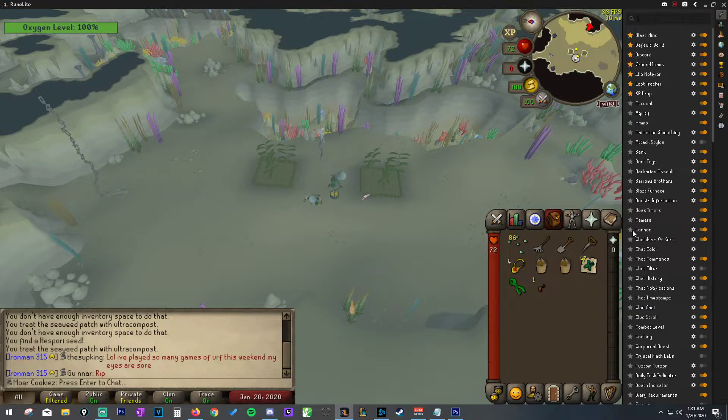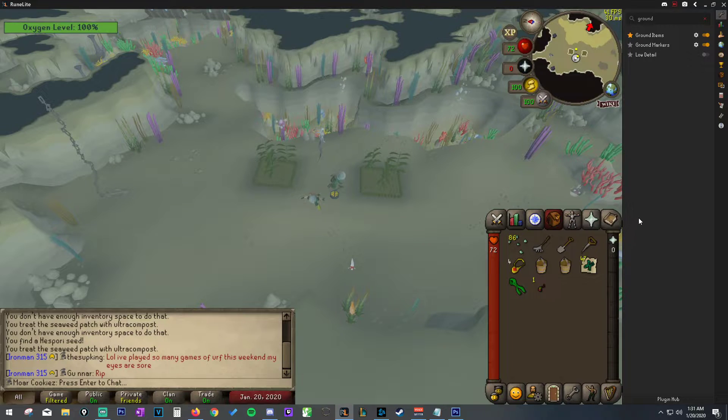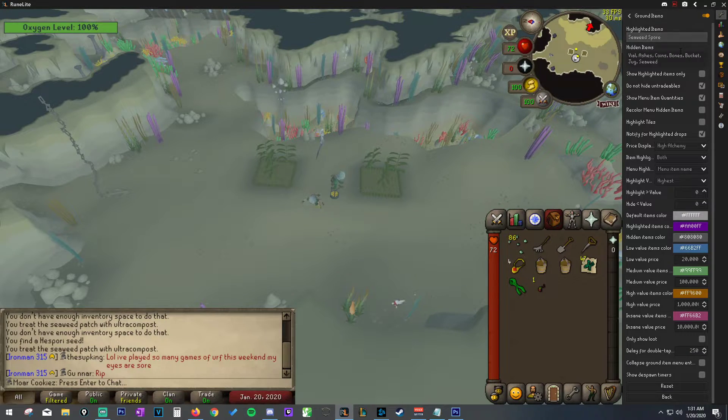Go into Runelite — make sure you have it downloaded, of course. The first thing you're going to want to do is go to Ground Items, go to that plugin, enable it, go to the settings, and right here under highlighted items, we are going to type in 'seaweed spore.' And if you're going to have additional items on there, just put commas in between, and you're good to go.